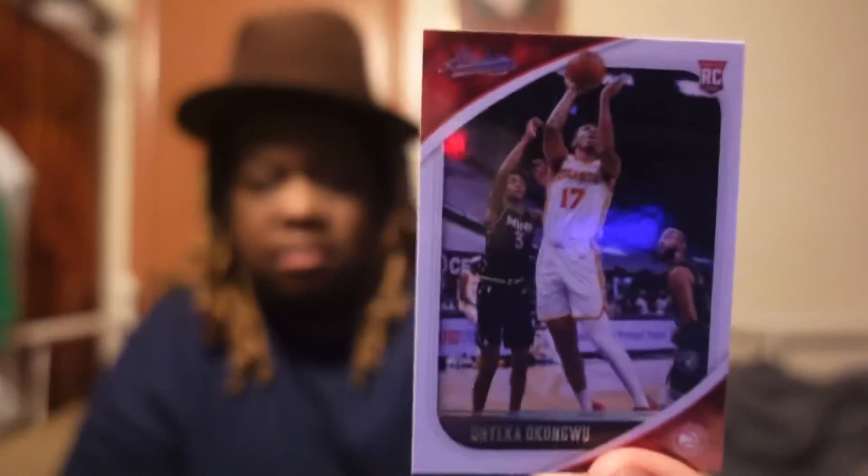Pretty cool so far, getting a good amount of cards for what you pay. You get five or six cards here: Kyle Kuzma and Hayes, a Tyrese rookie card, Howard, a rookie card from Atlanta — Onyeka Okongwu — and Aleksej Pokusevski rookie card from OKC.